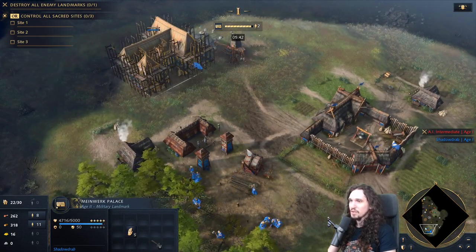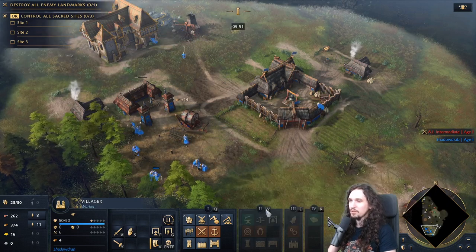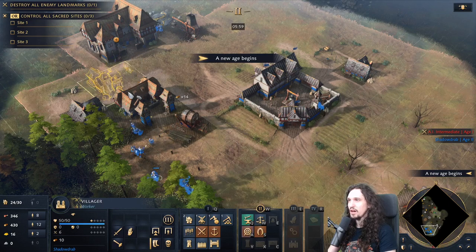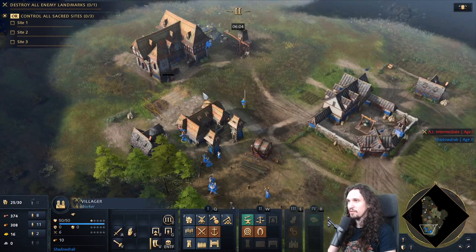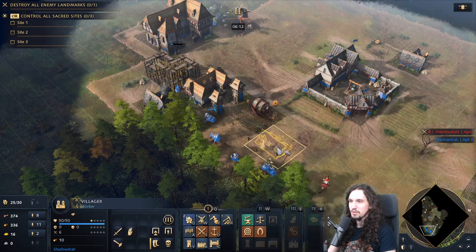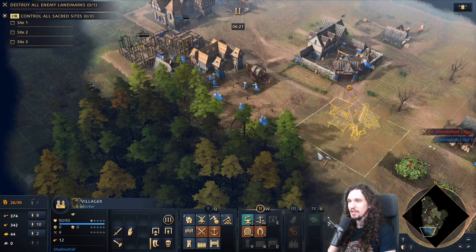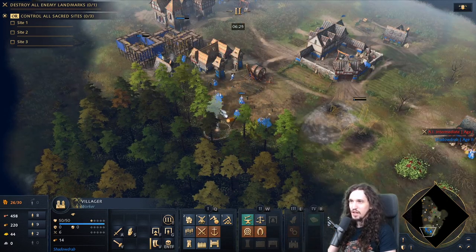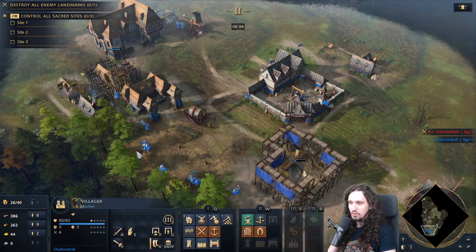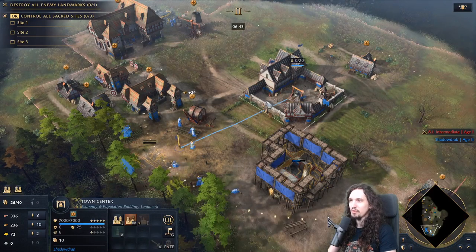Queue the first three spearmen, then build your archery range. Get used to hotkeys — press W then A to produce the archery range. Always when you send villagers to build something, shift-click on the resource they were previously on so they automatically move back. Build another house as you approach 25 population, and also build a blacksmith or workshop for upgrades. One nice thing to do is if the walk to your lumber camp gets too long, simply build another lumber camp closer for your villagers to drop off lumber.